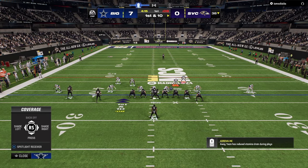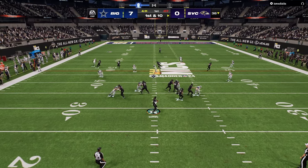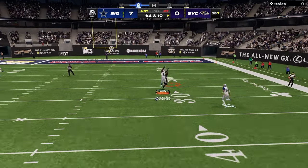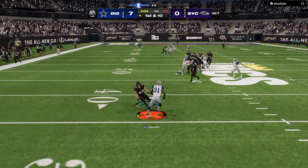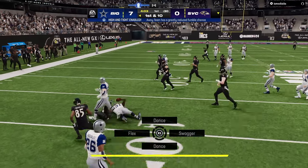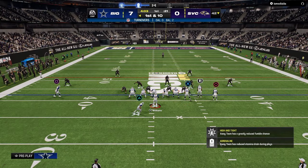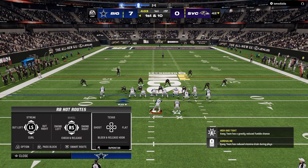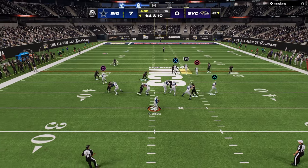In the real NFL, we're seeing a lot of split safety, split field coverages, and two high safety looks. If you watch the playoff games, they were relatively low scoring because teams were able to disguise their coverages on the back end. With split field safeties and two high safeties, you can change your coverage into almost anything — cover three, cover four, cover two, man coverage, zone coverage, match coverage — all kinds of different options.